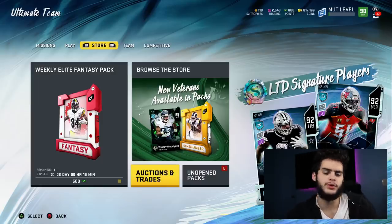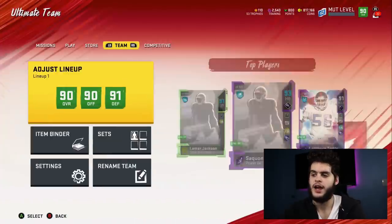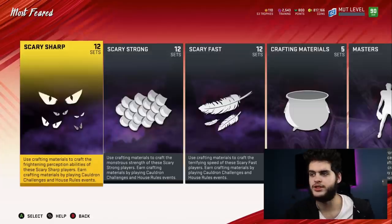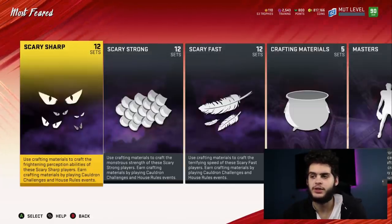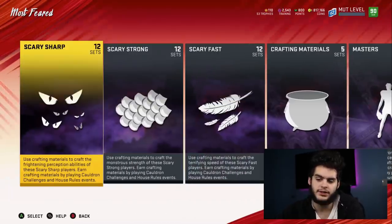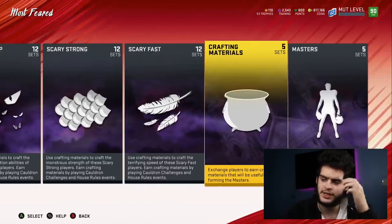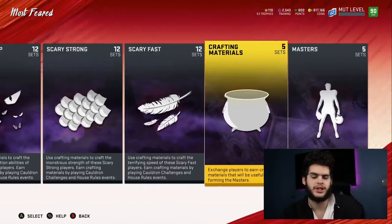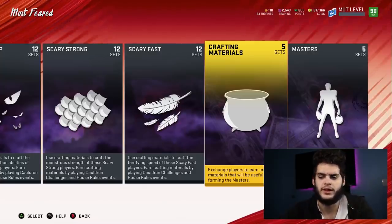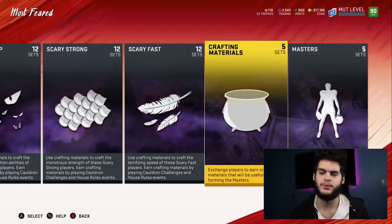So the first thing I'm covering is coins with the Thanksgiving promo coming. I currently have 800K and I don't think that's nearly enough. I'm gonna show you some sets real quick so you have an idea of what to look for. Most Feared sets are gonna be similar to how Thanksgiving sets work. It'll say Thanksgiving master, Thanksgiving turkey players, Thanksgiving harvest players, and Thanksgiving materials — basically Thanksgiving food pieces like turkeys, yams, potatoes, that kind of stuff. That's pretty much how this promo is going to work.